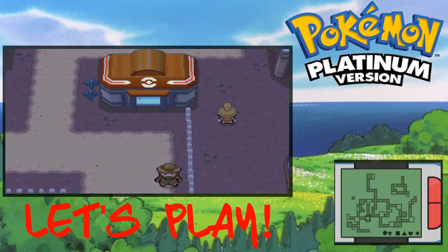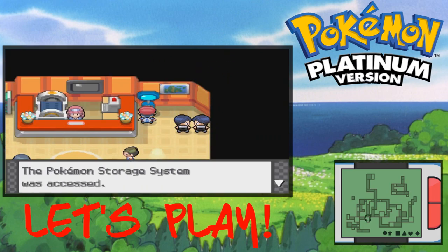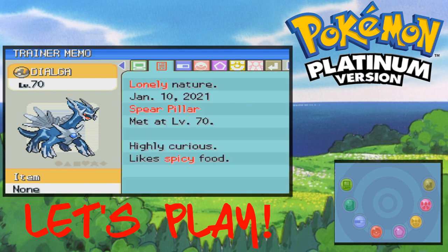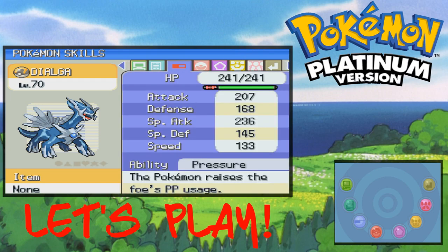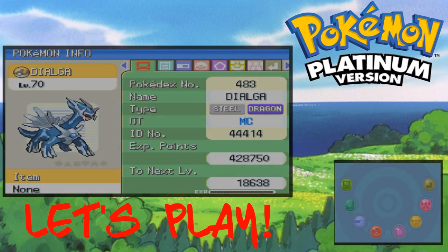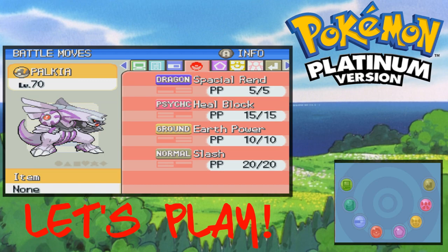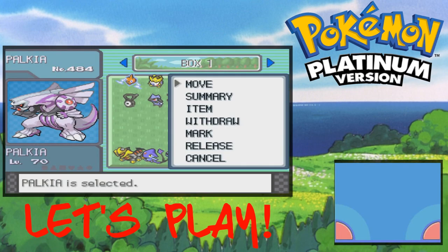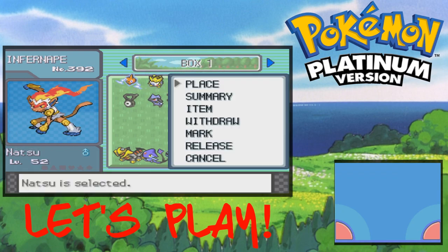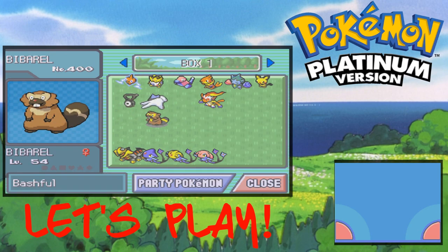I'll show you guys the movesets that they have. I'm actually freaked out that I caught them in such a short amount of tries — this was one take, I'm not even lying. So we have level 70 Dialga — Steel/Dragon type, level 70. It has Roar of Time, which is a really powerful Dragon-type move that one-shotted me. It also has Metal Burst, Earth Power, and Slash. And Palkia has Spatial Rend — those moves are unique to each of them.